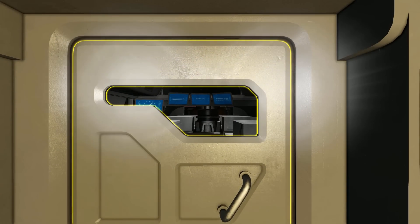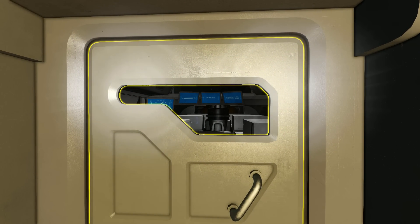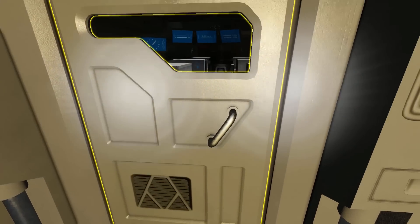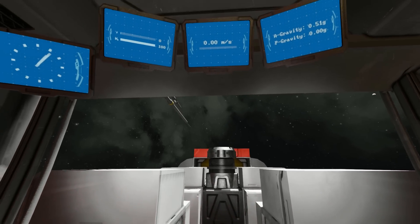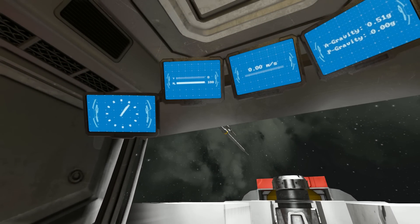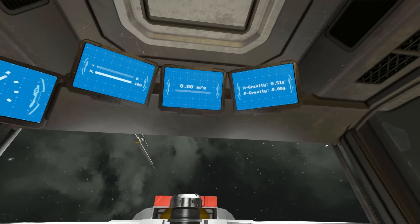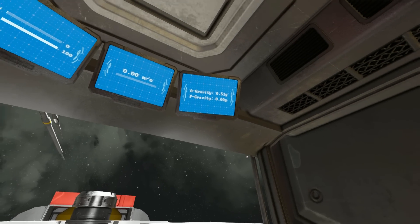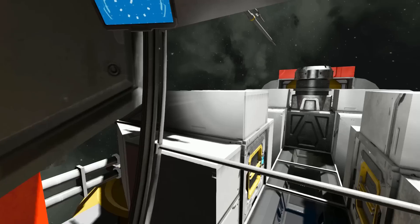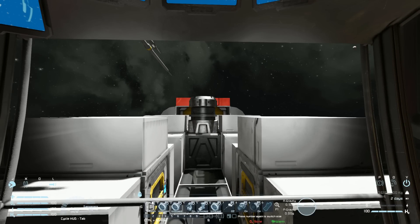Turning around, we can actually see through the door — you can see the little display screens through the back of the cockpit. Entering into the cockpit and coming into first person view, we are in the DLC little rover cockpit thing where we've got our clock, we've got our hydrogen and power, we've got our speed and we've got the gravity all the way around us. Looking around, we've got a pretty decent view — not the best, but it's still serviceable.